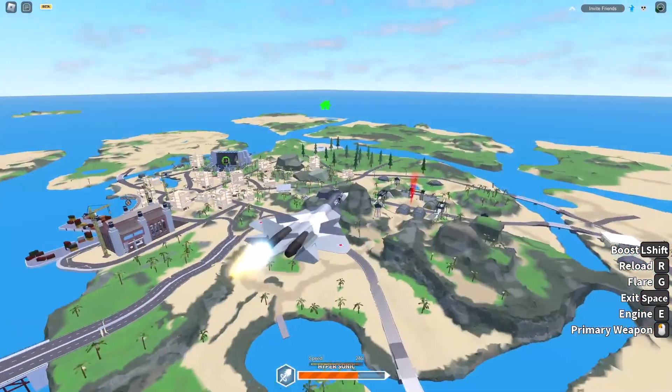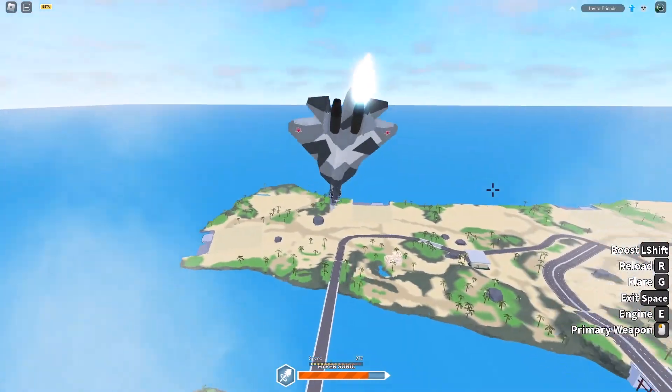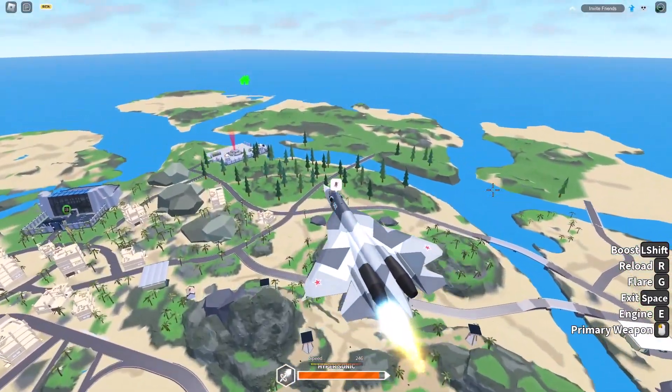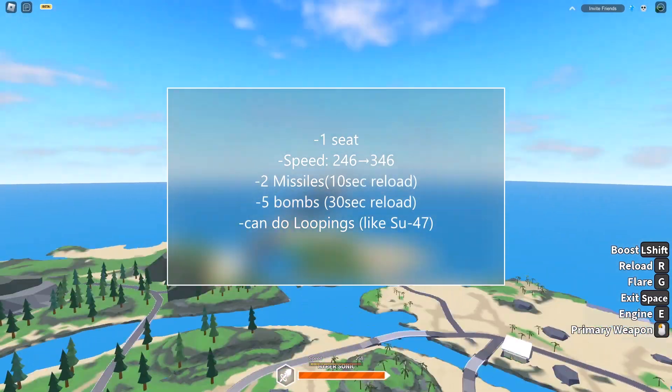One thing to mention is that if you try to fly straight up with the Su-57, you'll realize it will try to do a looping — very similar to the Su-47, which we've already gotten in-game. And if you fly down, the same goes for that as well.